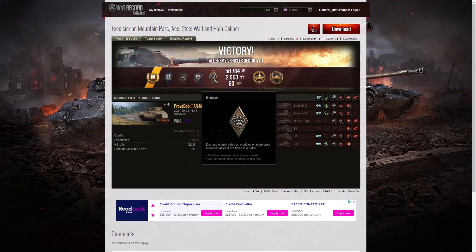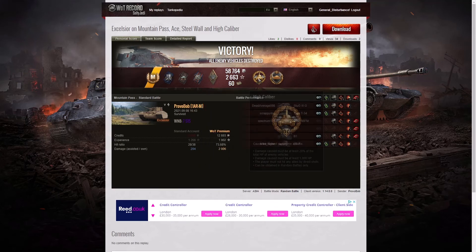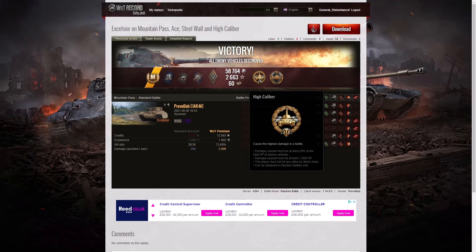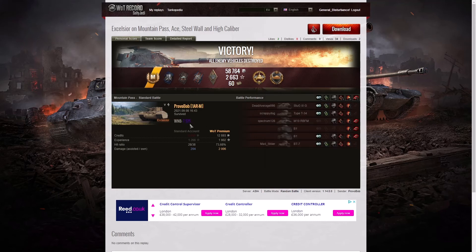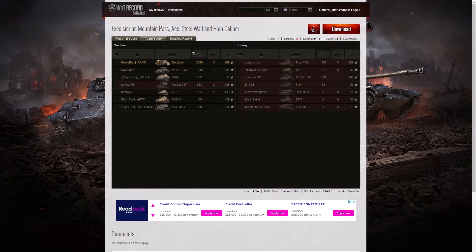He managed to get a Shell Proof for blocking more damage than the hit points of his own vehicle, a Duelist for taking down two tanks who damaged him, a Fire for Effect for doing more damage than his own vehicle's hit points. He got a Bruiser medal for getting at least five critical hits — he managed eight. He got the High Caliber because he dealt the most damage in the game, and a Steel Wall as well because he blocked the most damage and survived the battle.